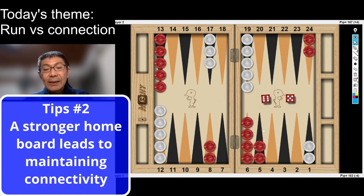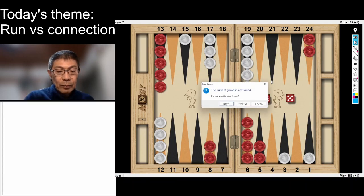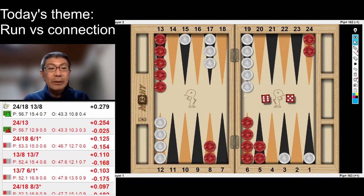Tip number two: if red has a stronger home board, then splitting — which is trying to maintain connectivity — is preferred. The rollout result shows that splitting is superior by 25 millipoints. It's not a huge difference, but 25 is a decent difference. So if we have a stronger home board, we prefer a hitting contest, meaning the connection play is preferred.